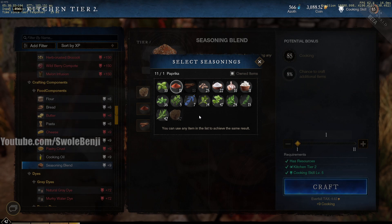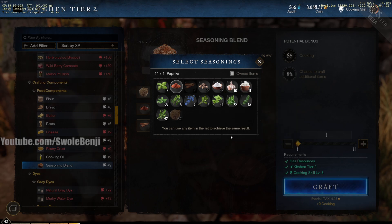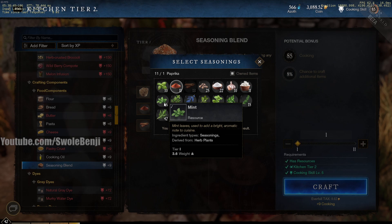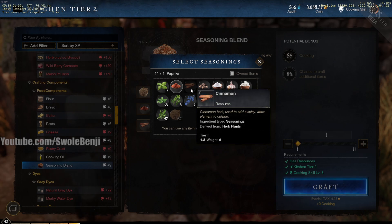Now, rare ingredients — this is speculation, so take it with a grain of salt. The area where you harvest herbs will have different herbs. I've been spending a lot of time in the top right of the map and getting a lot of oregano, mint, and rosemary. But when I spent time in the bottom left of the map, I was getting cinnamon and peppercorns.